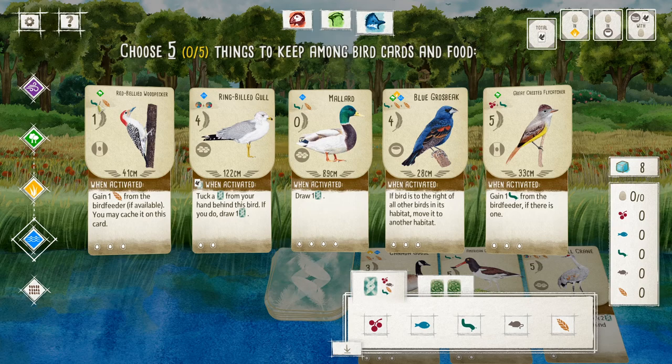The food costs are in the upper left of each card. So this red-bellied woodpecker, to play him, it costs one grub or one seed — that's the slash. This red-billed gull takes one of anything plus one of anything, so it costs two food but it doesn't matter what kind it is. This great crested flycatcher's ability is to gain one grub from the bird feeder if there is one, which is actually going to help me get more food if his ability comes into play.